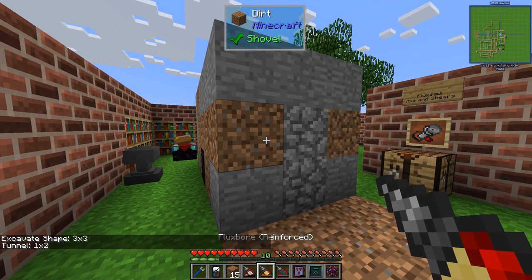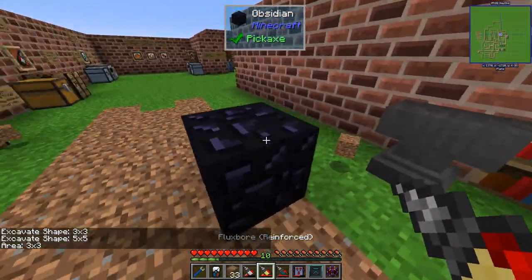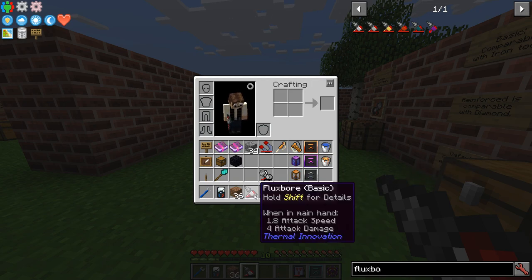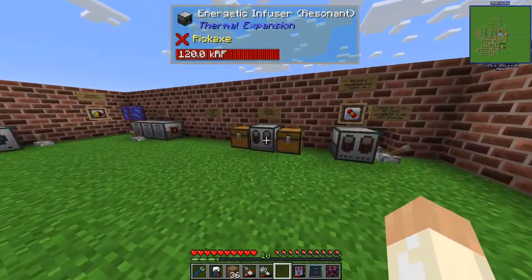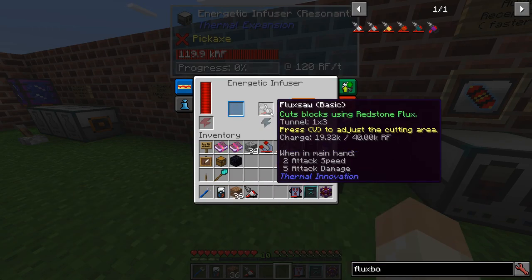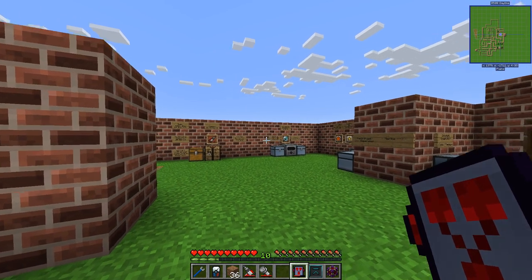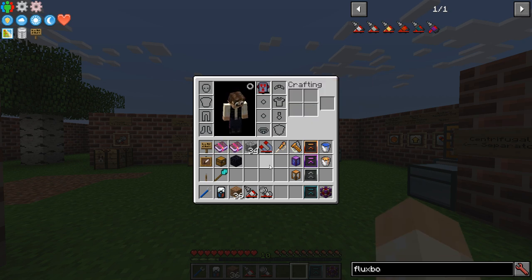Now we can use them. We need to charge them somehow - the simple way is to run to the energetic infuser, like any other tool or item you want to charge. We can also use the capacitor: shift right-click to get started, and as you can see, now it's charged. I covered this before so I won't go into more details.